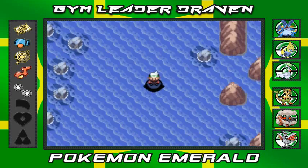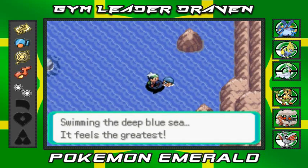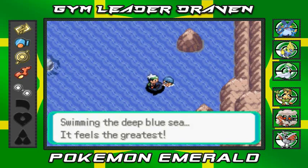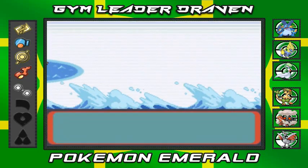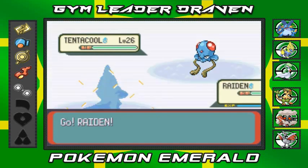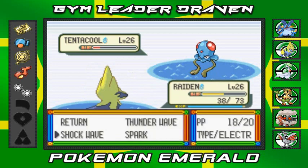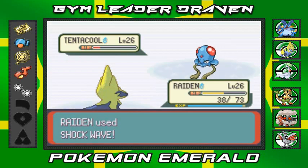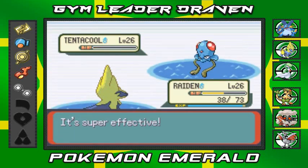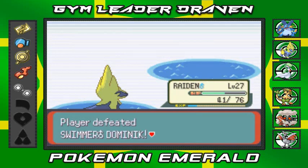We've got another battle — Speedo Torpedo, Swimmer Dominic, coming out with Tentacool. I'm staying with Raiden. I'm listening to WWE Fast Lane right now. We hit Shockwave and defeated Tentacool. Raiden grows to level 27 — easy, that's good.